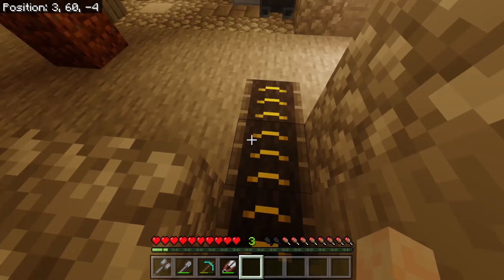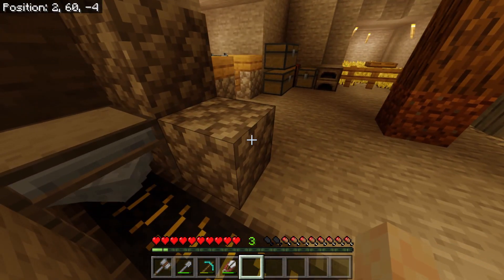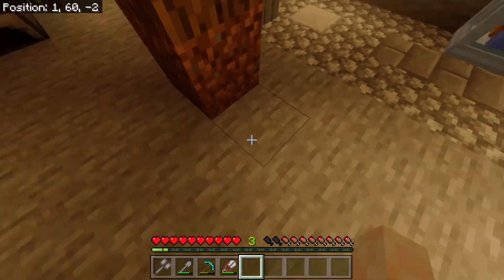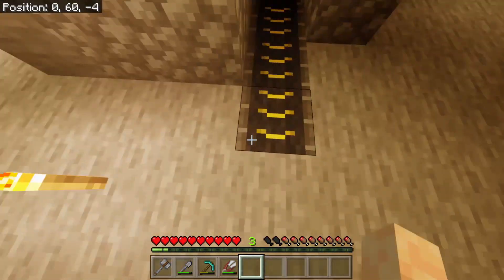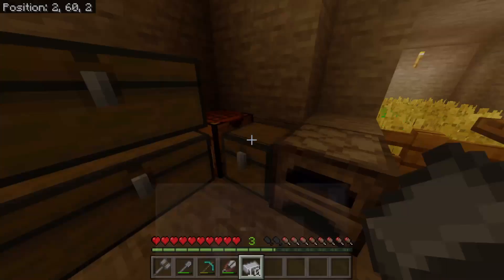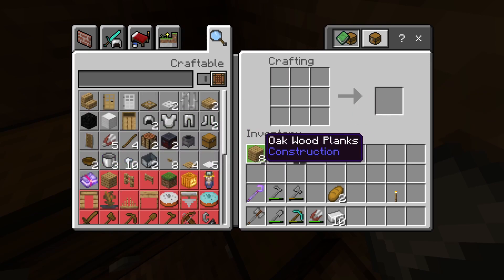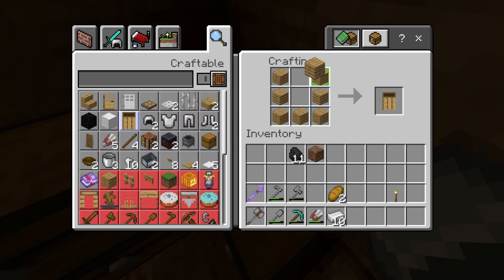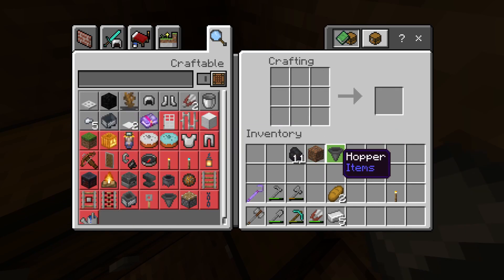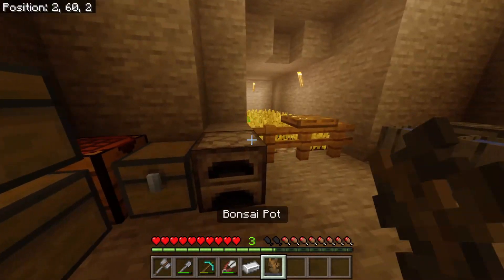The conveyor belt goes in the direction you're facing, so when building a path you want to build it going in the travel direction rather than placing from the side. I've got the iron right here — I can go ahead and get a hopper, then a chest and hopper, and then craft ourselves a bonsai plant.